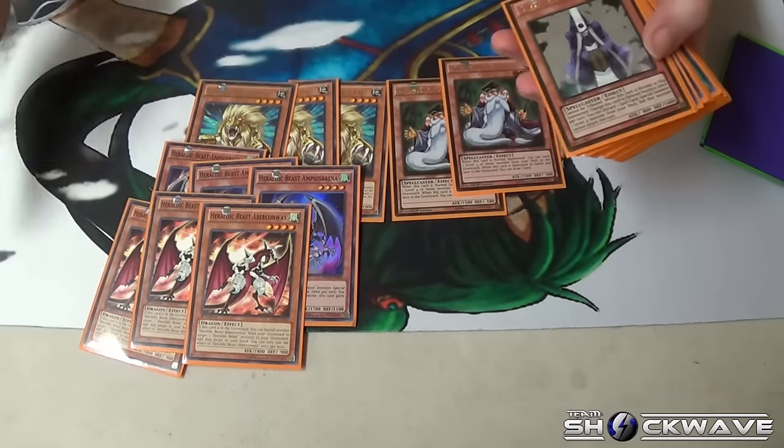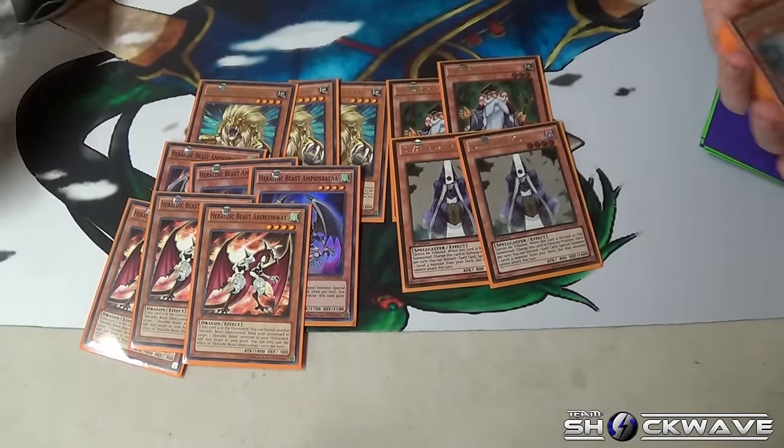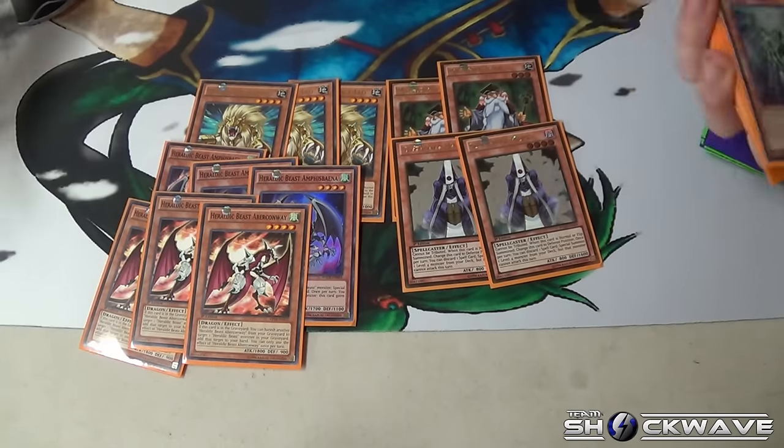Two math man, dump Leo, search whatever I want. Two monk, dump one of like 15 or so spells, bring out Leo, overlay, make whatever I want.